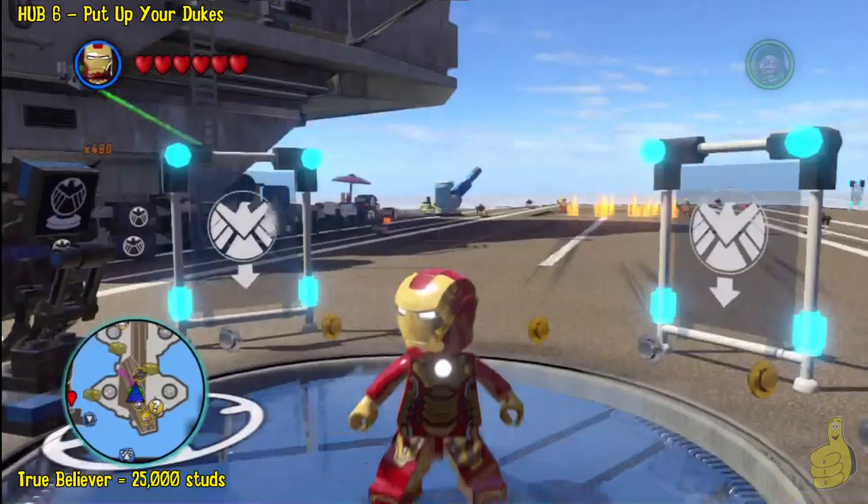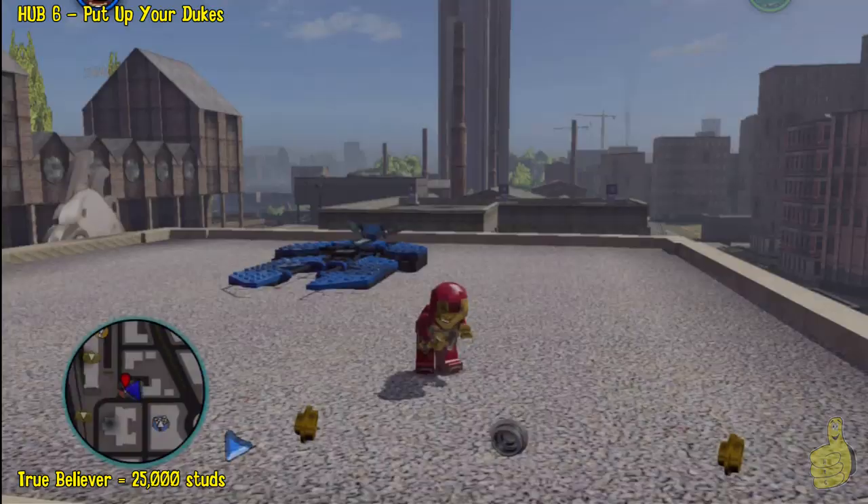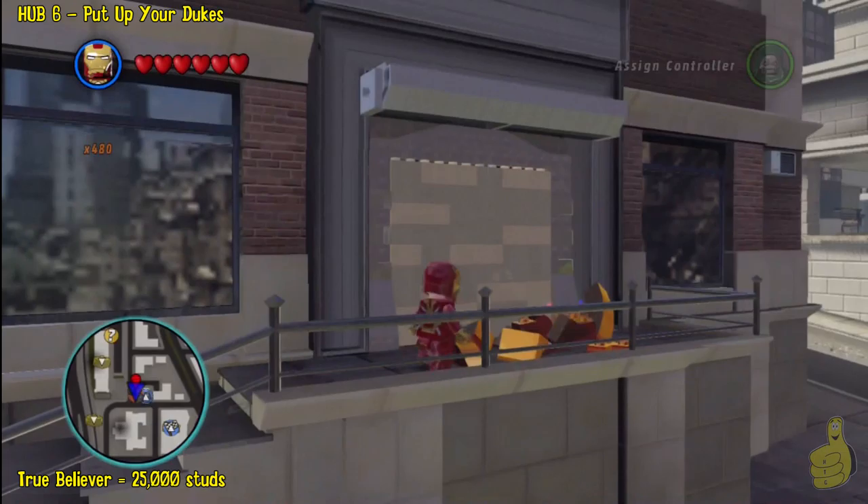We will knock out the True Believer, which is 25,000 studs. We have to get there first, so go ahead and pull up your map — it doesn't matter where you start or where you are. You're going to look on the west side of the map and look for the barbell, then advance to it. We warp to it as you can see through the map.